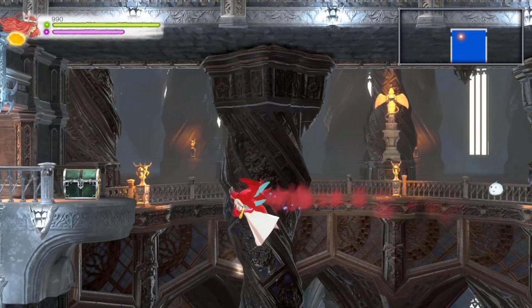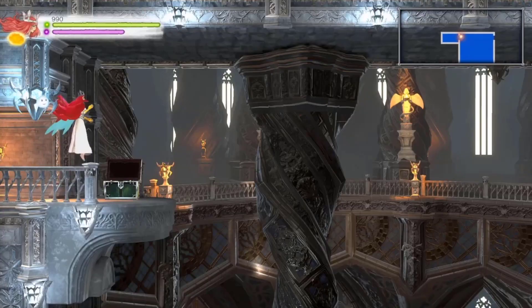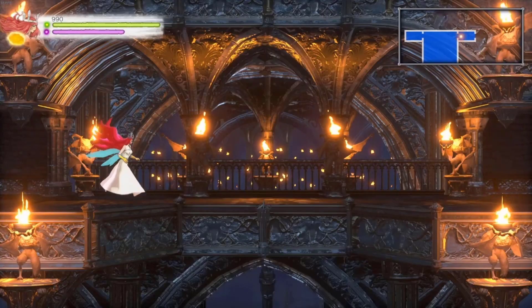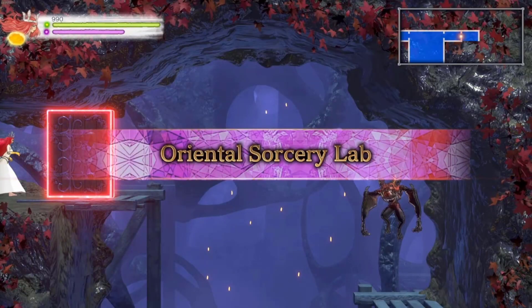Welcome to the mystery on the other side. Another confession — man with hat. Now we have access to the third-to-last area in the game: the Oriental Sorcery Lab.